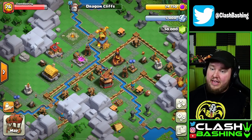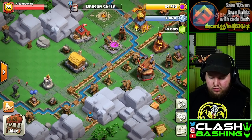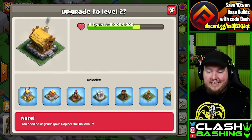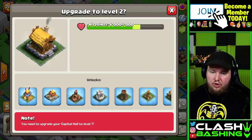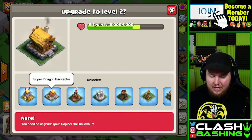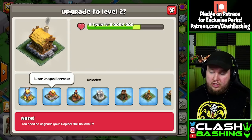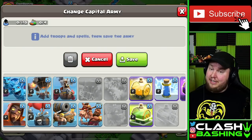What I think is really important here is getting this District Hall to Level 2. Note that you need to get the Capital Hall to Level 7 to do that. Why is this important? The answer is right here: we get our Super Dragon Barracks. So not only do we get another Super Dragon Post, but we'll actually be able to use Super Dragons, allowing us to have an additional troop to use.